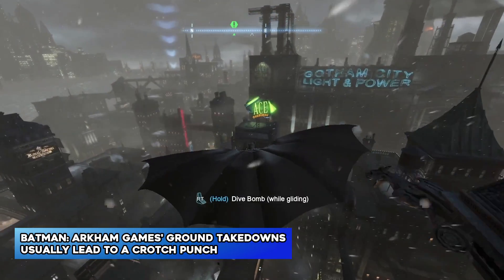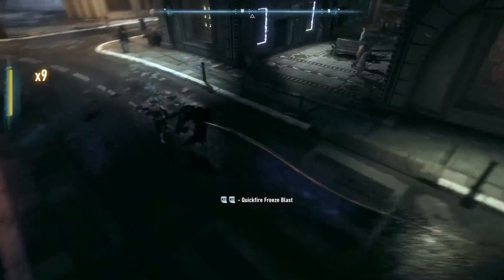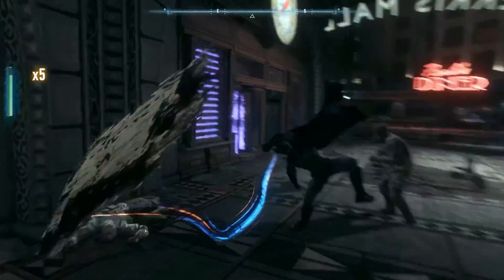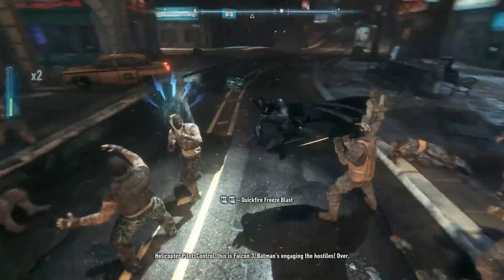Batman Arkham games' ground takedowns usually lead to a crotch punch. Takedowns on the ground are very important in the Batman Arkham games because they kill enemies who would otherwise get back up. The enemies fall over pretty quickly, but you have to be careful about when you do a ground takedown because an enemy's attack can stop the animation in the middle of it.